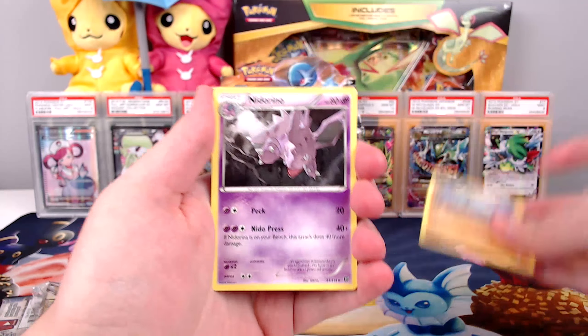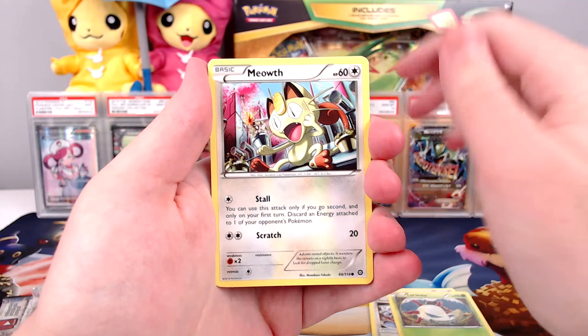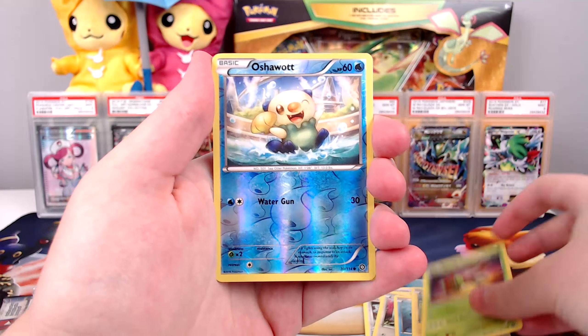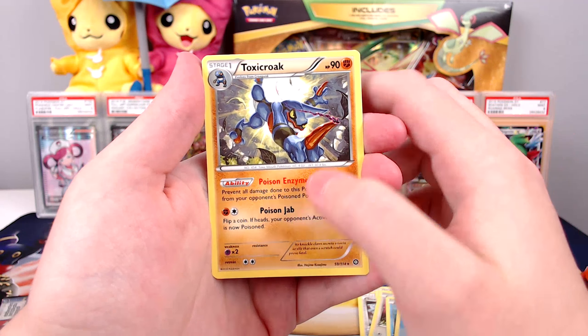So let's start off with an Anorith, a Nidorino, a Steelix Spirit Link, a Larvesta, Meowth, Mantine again, Mareep, Yanma, we got an Oshawott, and a Toxicroak Regular Rare.